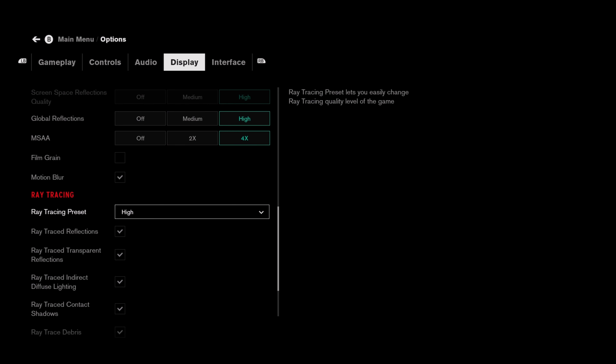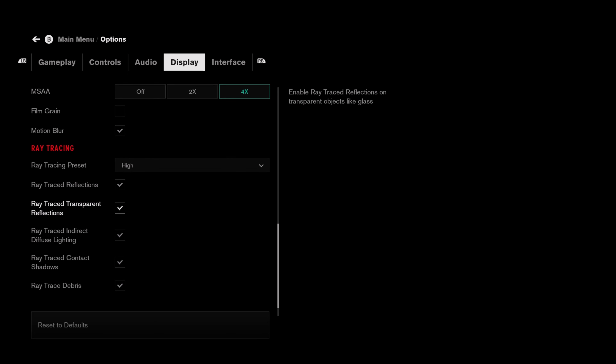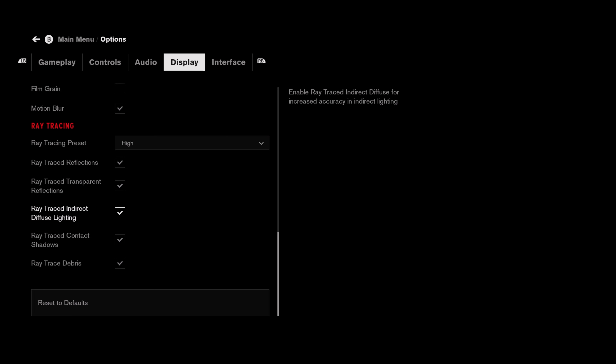Welcome back to the channel. Today we're going to be taking a look at Control and seeing how this game performs on an older CPU. We are running an i7-6700K with an RTX 3080. We've already tested Assassin's Creed Valhalla, Watch Dogs Legion, and Doom Eternal, and now we're going to be testing Control as well.